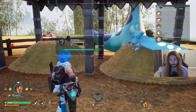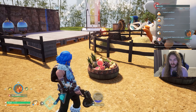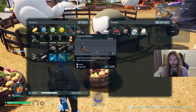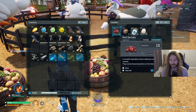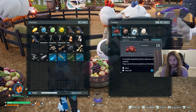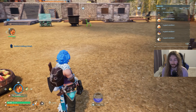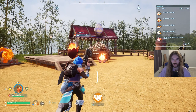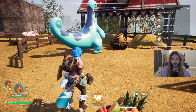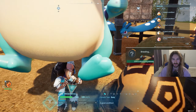Cake is primarily used for breeding, though you can eat it too. You also want to be mindful of pal food consumption — pals go for the first item in the food box first. Since I have an unlimited berry supply from my other base, I put berries in first so pals eat those before the cake. Foxparks is now working on the second cake, and we already have an egg thanks to our first cake.